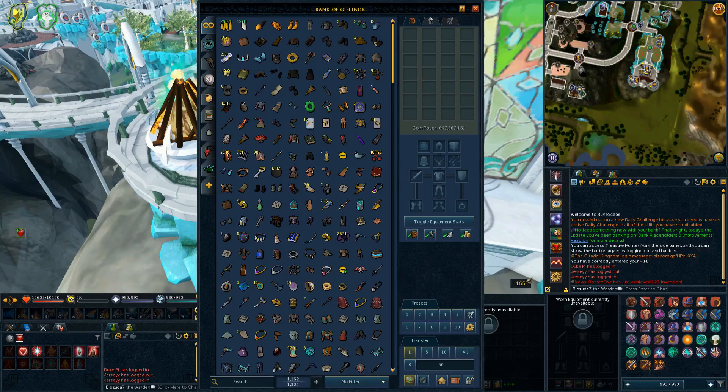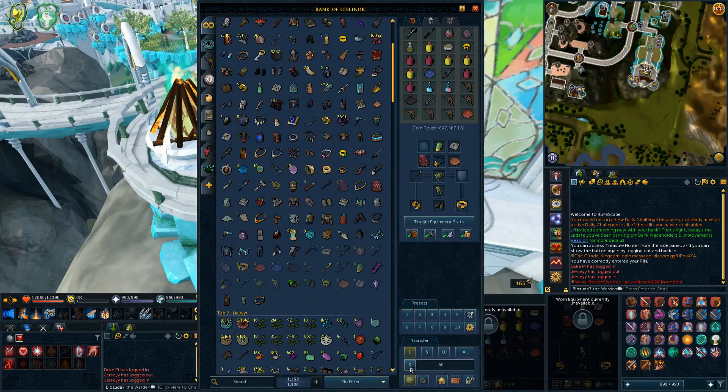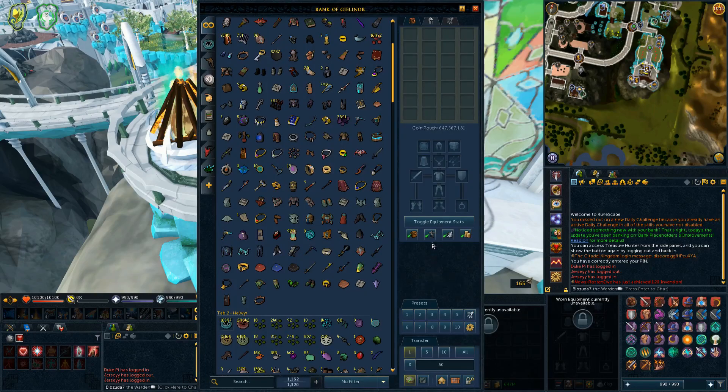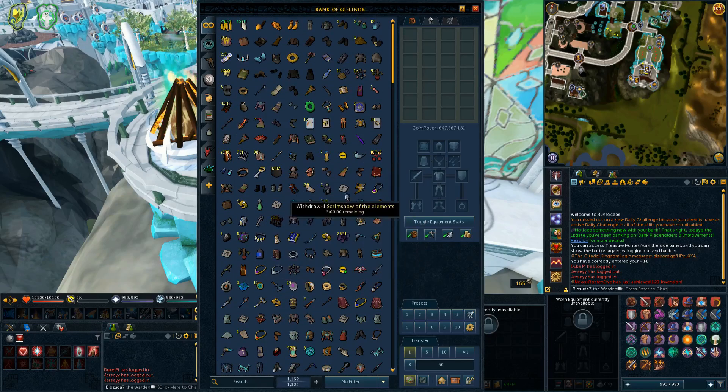They've also added placeholders — probably the main focus of the update. As long as you have the placeholder option checked, when you withdraw something it will leave behind a placeholder showing where it will go when you deposit it again. You can remove placeholders by clicking them or unchecking the box. This works with presets too — presets will always leave a placeholder. The deposit functionality is also much faster and more responsive.